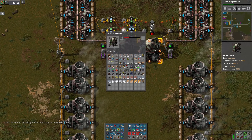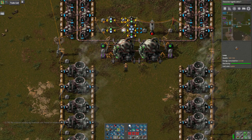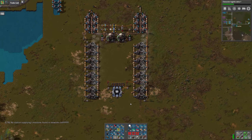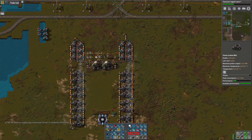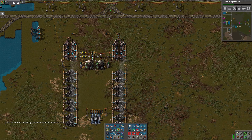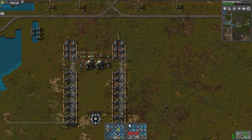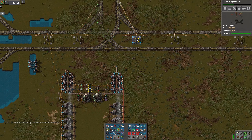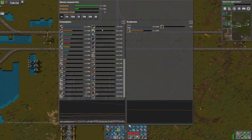I've got fuel inserted, and we don't need any more because we've got lots of steam. This looks pretty good, and this should last us for quite a long time before we're going to need any more power. As you can see here, we've got quite a lot of capacity.